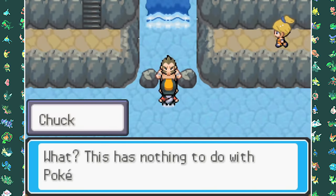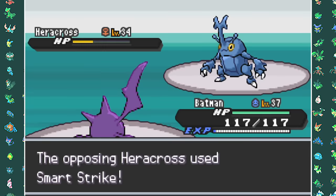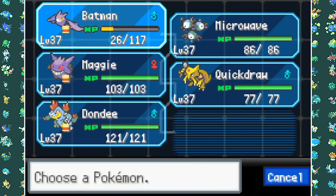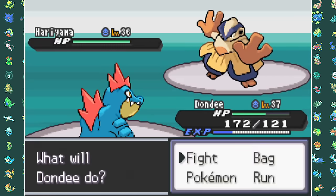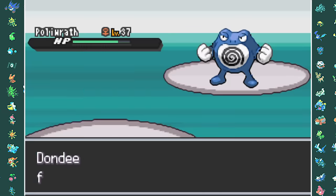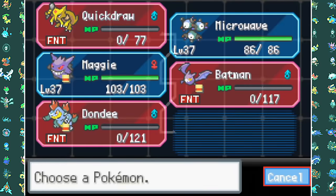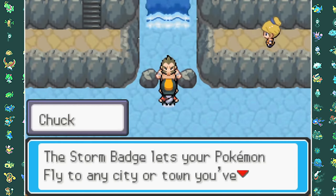Chuck now has Heracross as his first Pokemon — two Plucks from Crobat and it's gone. Primeape comes next, Crobat Plucks but then I swap to Feraligatr for Hidden Power. His Hariyama makes me go for Surf, but he swaps Poliwrath in with Water Absorb, putting Feraligatr to sleep with Hypnosis. I swap to Crobat to take down Poliwrath with Pluck, then hit Hariyama with Pluck before going down to a Feint Attack. Kadabra's Psybeam doesn't finish Hariyama off, but Gengar closes it out with Sludge Bomb — our fifth Gym Badge.